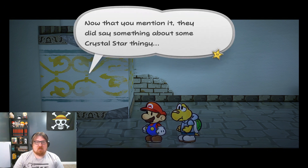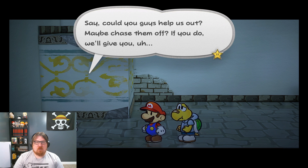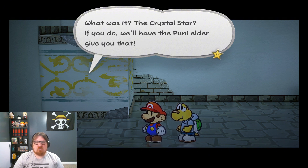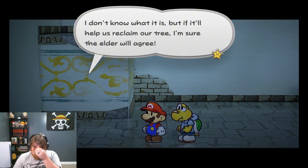Now that you mentioned it, they did say something about a Crystal Star thingy. But we Punies don't know anything about any Crystal Stars, or any Crystals or Stars. Say, could you guys help us out? Maybe chase them off? If you do, we'll have the Punei Elder give you that... the Crystal Star! So you do — bruh, this guy's lying straight to our face! We don't know anything about Crystal Stars, but if you help us we'll give you one! If it'll help us reclaim our tree, I'm sure the Elder will agree. So what do you say? Let's not waste any more time — I'm begging you!